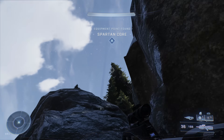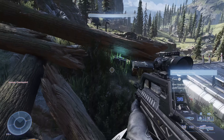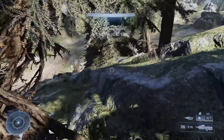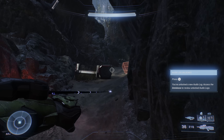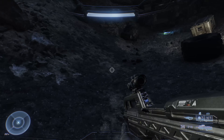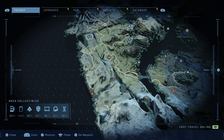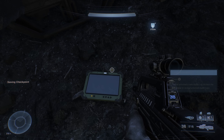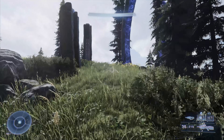Grapple up to the top of the rock formation nearby where there are a bunch of downed trees. You'll find a UNSC audio log in here — you'll hear it beeping. Then turn back down and go in the direction of a narrow canyon cut into the area — not a full cave, more of a very narrow pass. Inside is the second of two UNSC audio logs. That's two Banished audio logs and a Spartan core grabbed at Ransom Keep.